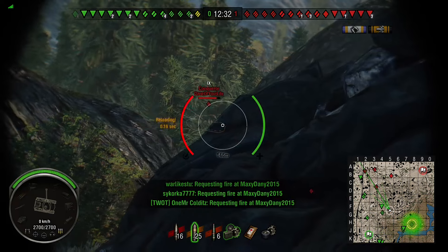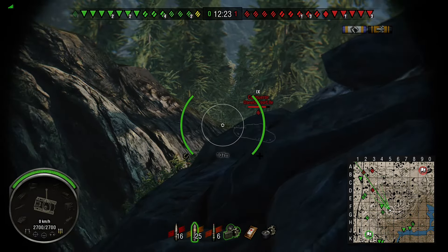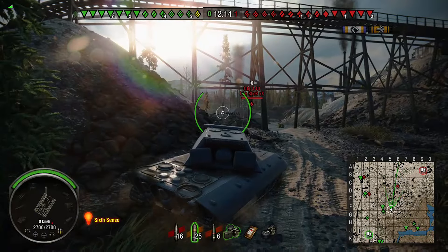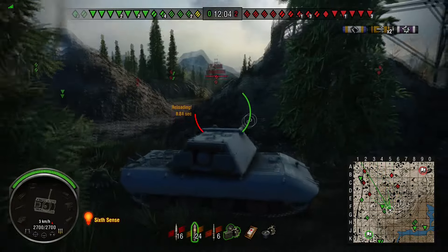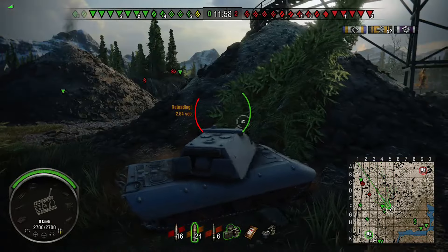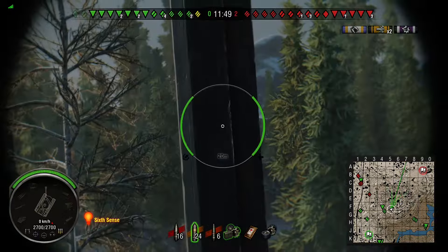The T57 Heavy was spotted but has dipped back into cover. He's going to reverse and try to take a shot at the Conqueror, waiting for him to push up. He's not going to loft it over the hill. This shot is nice though - straight into the Object 140's upper plate for 655 damage. Unfortunate not to get a better roll than that. I tend to roll 600s a lot in my E-100 and never really get those 800-900 rolls that other people get.